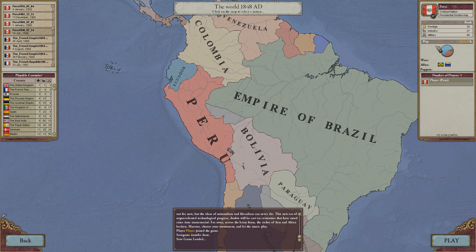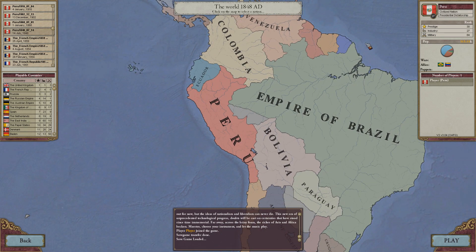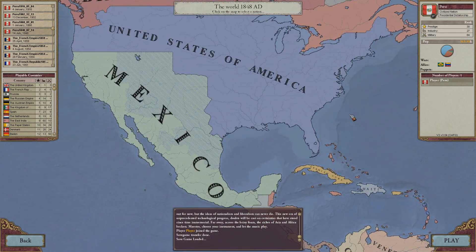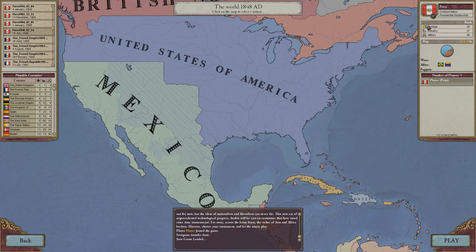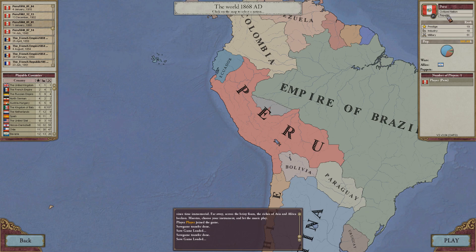Right around here, I started liberalizing. At the start of the game, Peru is a presidential dictatorship, which means that it's authoritarian. Apparently immigrants don't like presidential dictatorships and they tend to flock to more democratic countries, such as the USA or Canada, and primarily the USA. But I wanted to take a fair dose of immigrants, so I started liberalizing, passing freedom of speech laws. And slowly and surely, I turned into a democratic republic. And that's when our population began booming.